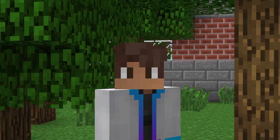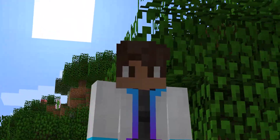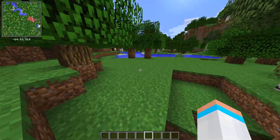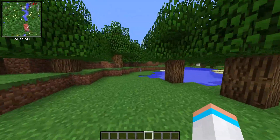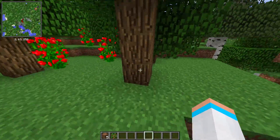Next up is Xero's Minimap. If you ever wanted a map and you didn't want to actually carry it and constantly look down, this mod is definitely for you. Xero's Minimap pops up in the left-hand corner and shows your local surroundings. It doesn't just show the terrain — it also shows mobs too. The yellow dots are mobs and the red things are items on the ground that need to be picked up.